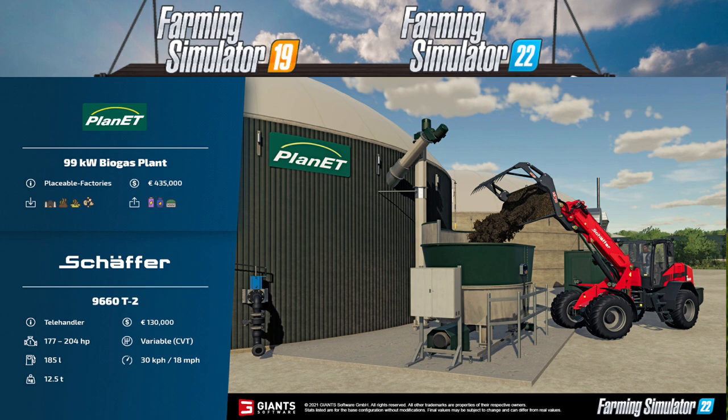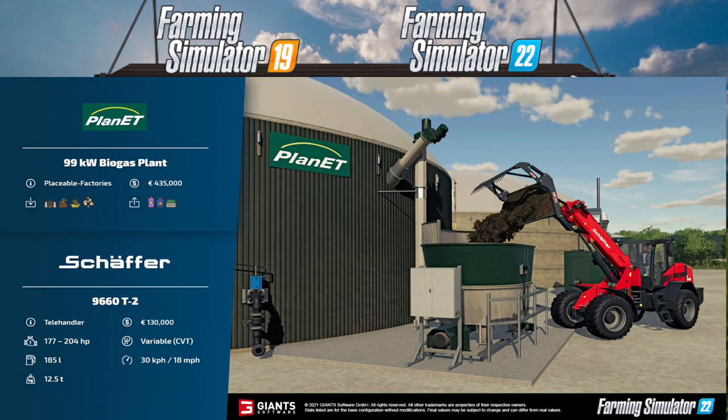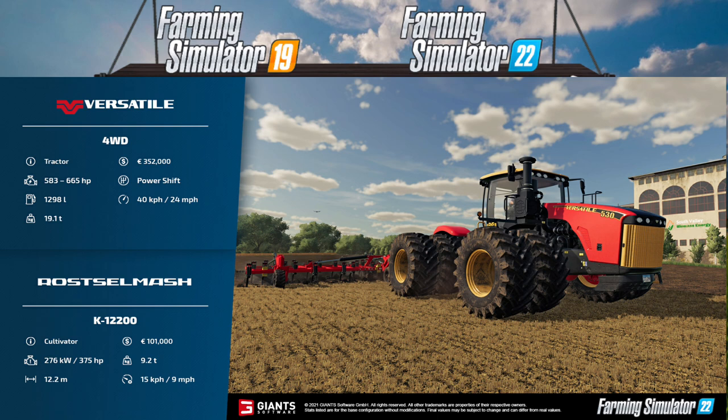Next we have the telehandler — I'll give the name a go: Scala, maybe. This is a Scala 96602 T2 telehandler. It will cost you 130,000 pounds, has 177–204 horsepower, variable CVT, holds 185 liters of red diesel, has a top speed of 18 mph (30 kph), and weighs 12.5 tons.